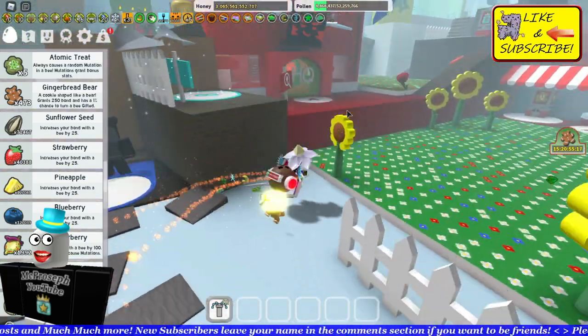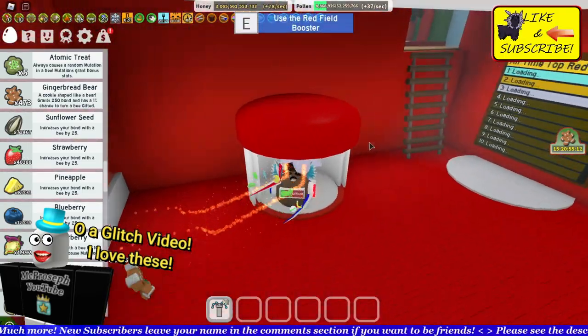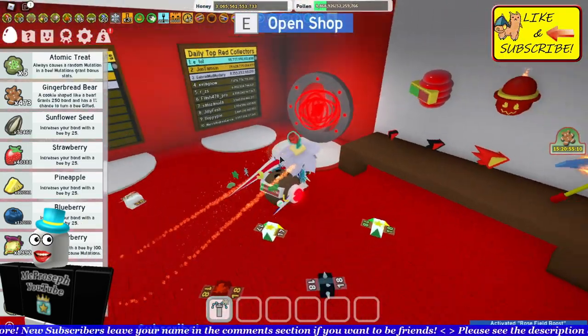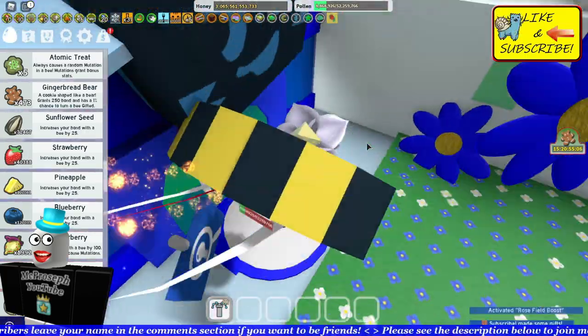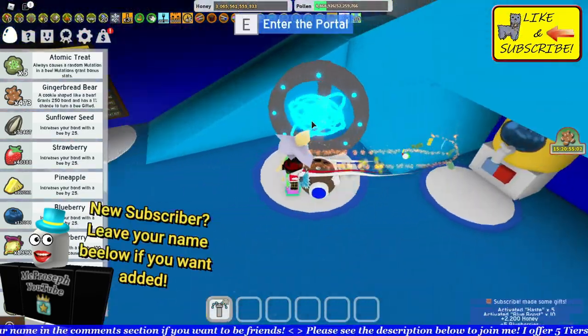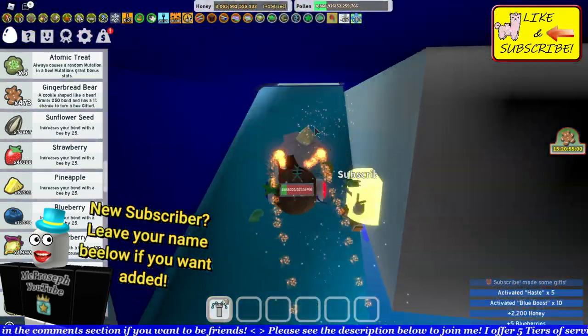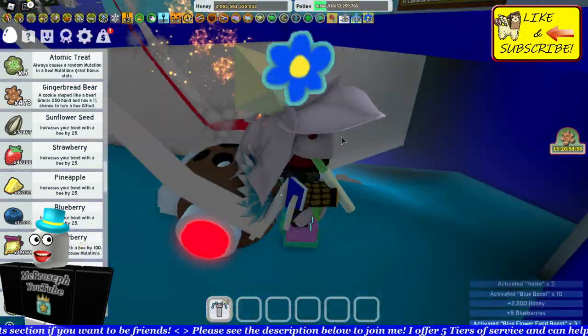I head on over here to Red HQ. It's very similar to the past few glitches. Red HQ done. Let's head over to Blue HQ — you can do this in any order, you simply have to have all three of them activated.